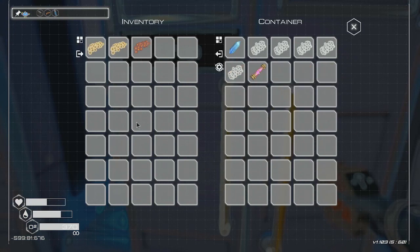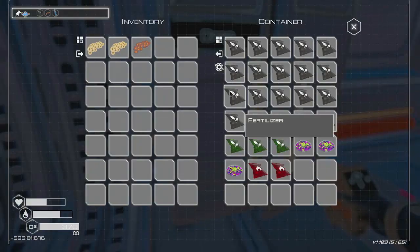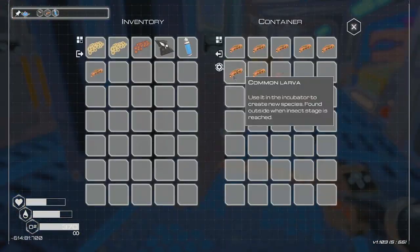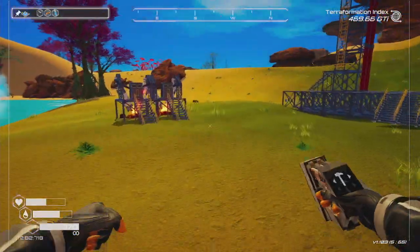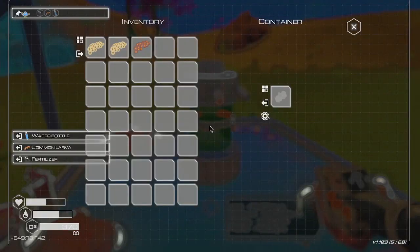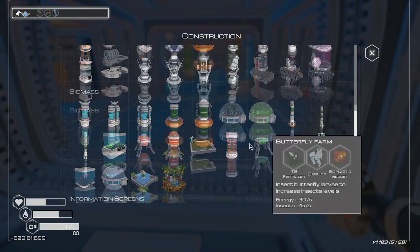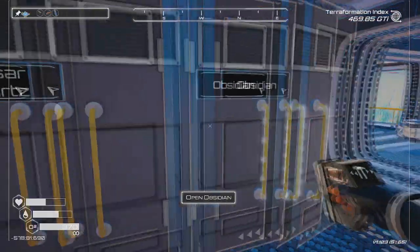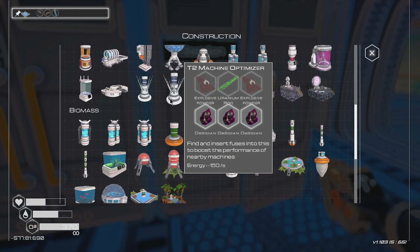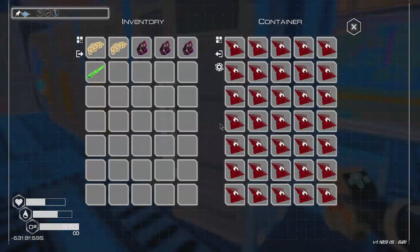We've got three frog eggs that are all set to go. I don't remember how many things we need for each - let's do one amphibian farm for right now. Grab one of these, put frogs over here next to this nice flat area. We're out of power - just one frog per farm. We'll need one of these power sources. I don't think we're gathering obsidian.